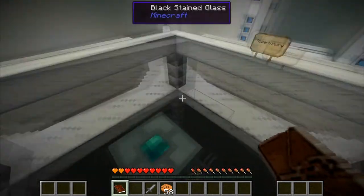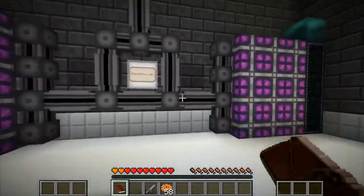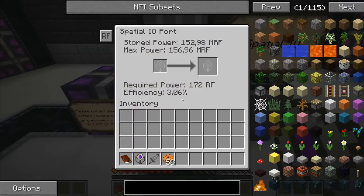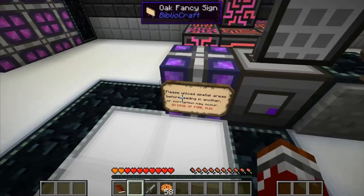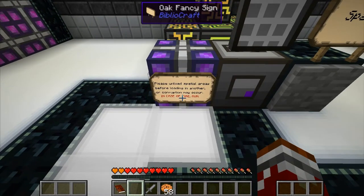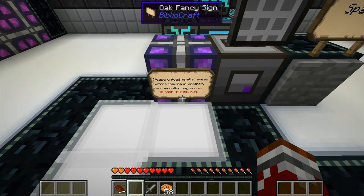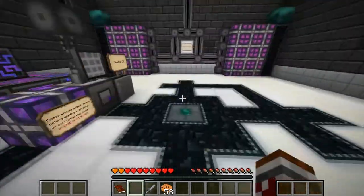Center of the chamber — I know from Nemson's series that you have a special IO and you need to put it in here. When I push the button it will — please unload special areas before loading another or corruption may occur. In case of fire, run. Okay, I really hope I don't mess this up.